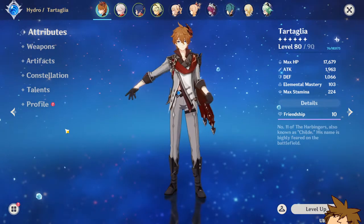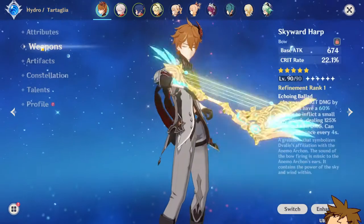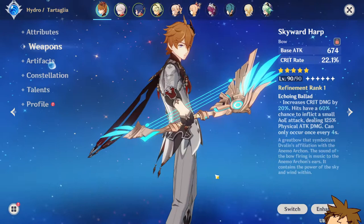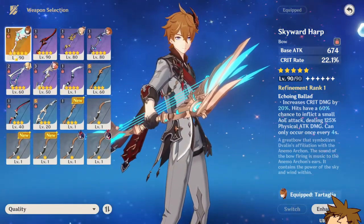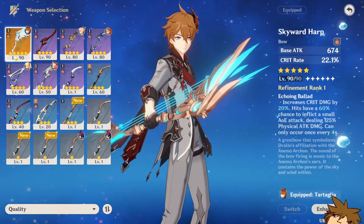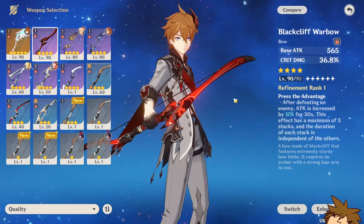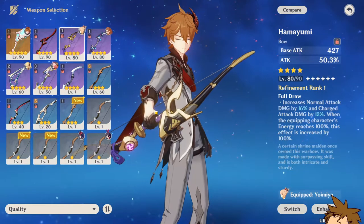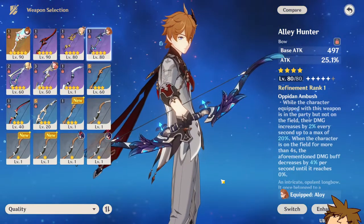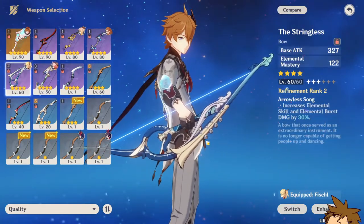He is level 80 out of 90 — getting him to 90 won't make much of a difference, but you get that extra Hydro damage bonus. His weapons are very flexible; you can run any bow on him. For 5-star options, he can run the Skyward Harp, the Thundering Pulse — which is absolutely incredible — and the new Polar Star, also incredible. His 4-star weapon pool is pretty big too.